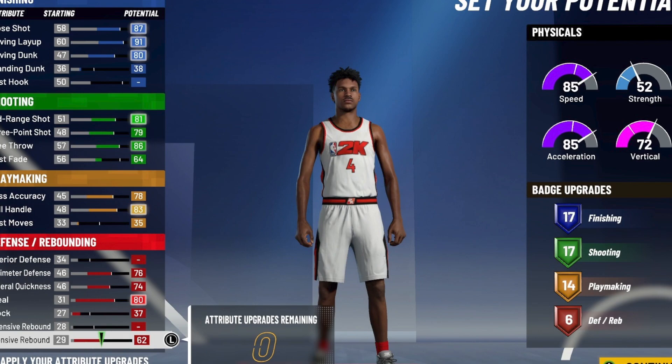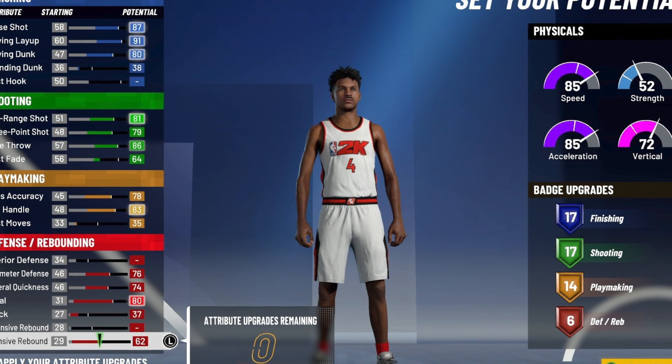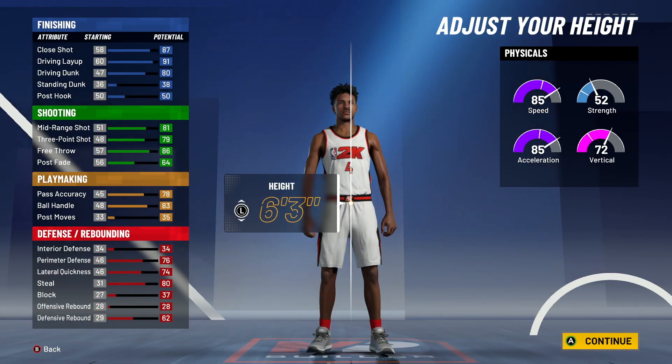You can go block or offensive rebound depending on what you think is gonna make the bigger difference. A 37 block or 38 offensive rebound — if you think that's gonna make a big difference, go offensive rebound. I feel like I probably should have went offensive rebound because I like getting more boards. But yeah, it ended up being what I went with. I went block but you can go rebound. I wouldn't go interior defense because that's gonna go down all the way again. So yeah, it ended up coming out with 17, 17, 14, and 6.